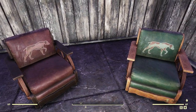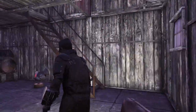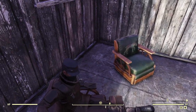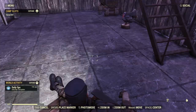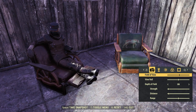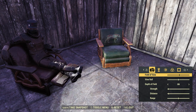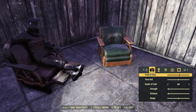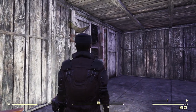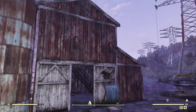Then we got the two chairs. Both have nice texture work — you can get in pretty close and see the grain work and the darker styled green. They have a really nice sit-down animation; your character is really lounging around. Switching to camera mode, you can see this is a nice relaxed style with a great looking animation — the character is just chilling. Both chairs look like they belong in the wasteland with that rustic style, looking like they've survived the apocalypse.